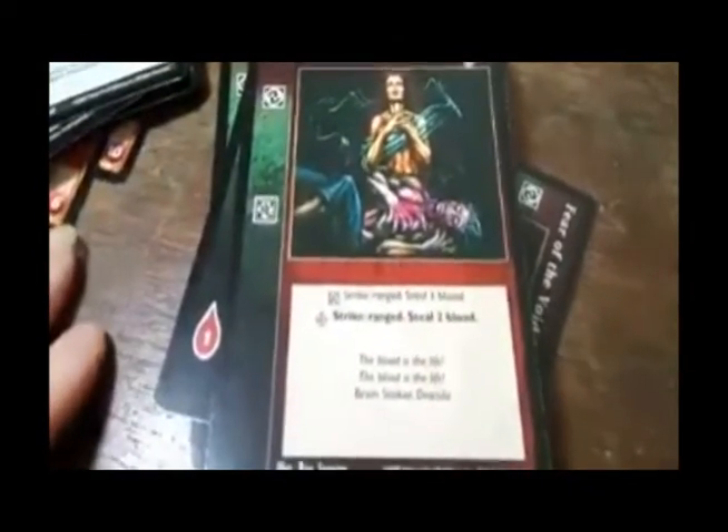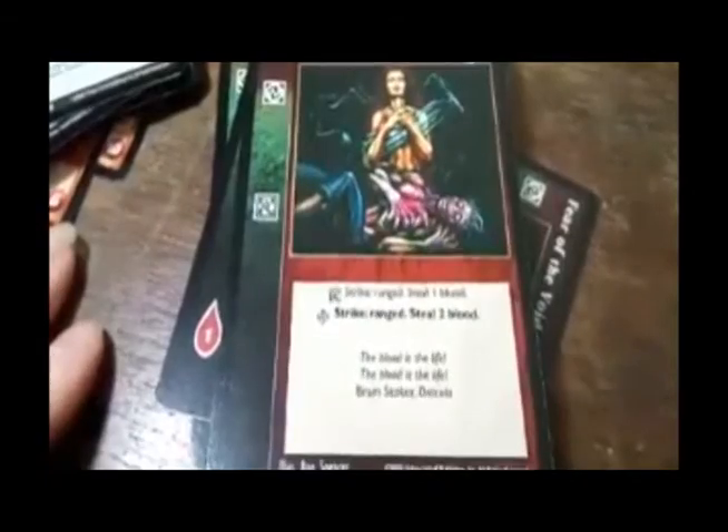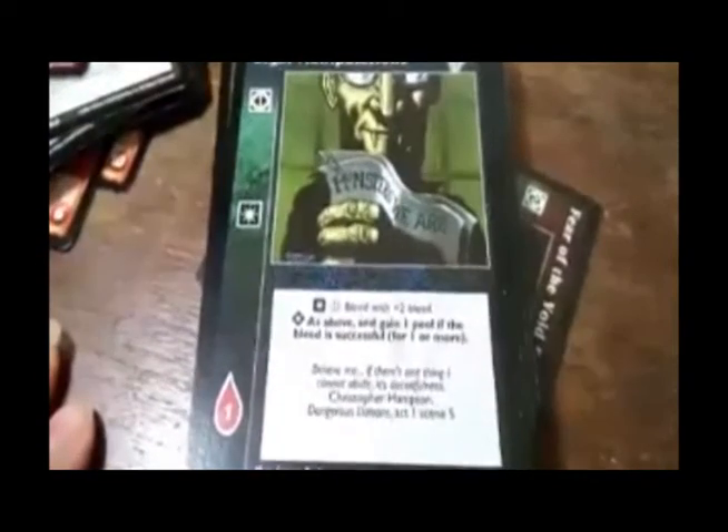Theft of Vita — strike: deal one blood at range; deal two blood at range. Legal Manipulation — bleed with plus two bleed. Advanced: as above and gain one pool if the bleed is successful for one or more.